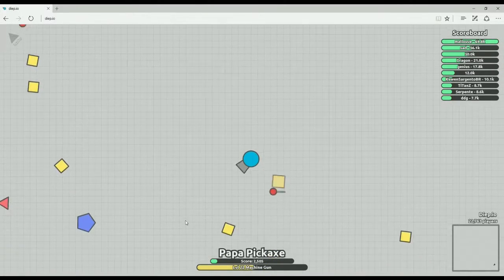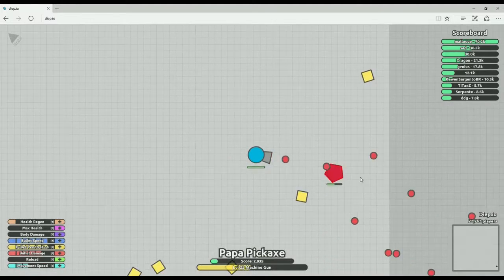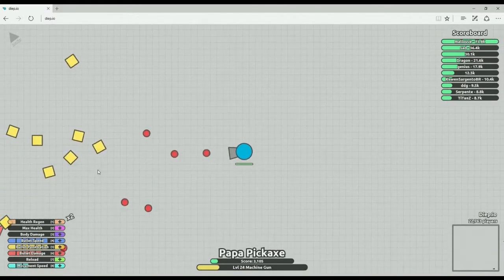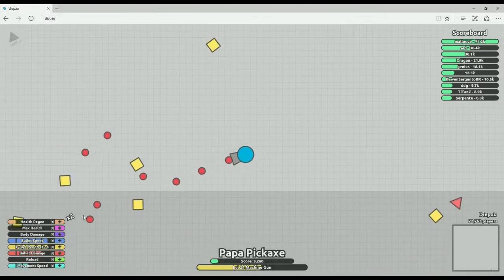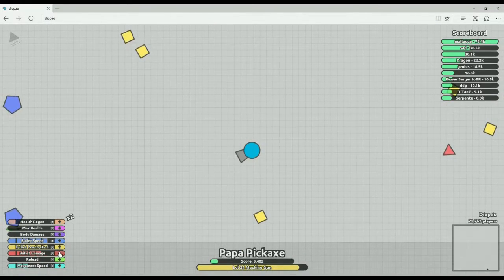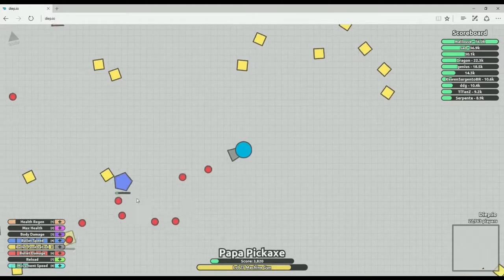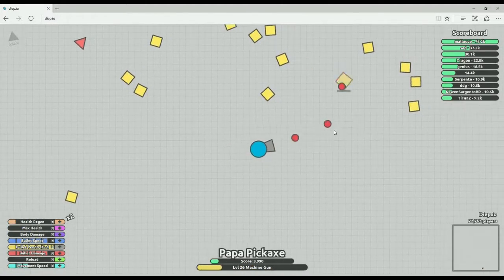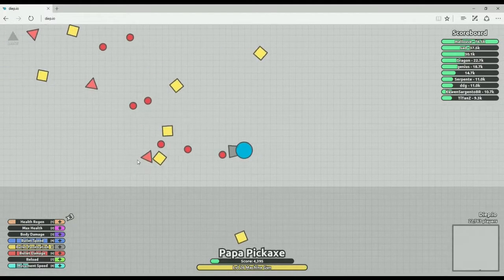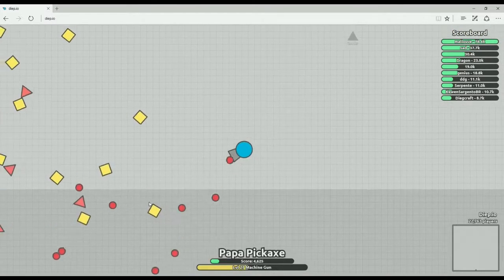Let's do speed, because bullet speed will make it harder for people to dodge you later on. Obviously penetration and bullet damage speak for themselves, but speed should speak for itself too. I'm just kind of rambling as I gather points before we actually start taking on other players. So once I hit level 30, I'll probably take on some tanks. And eventually I'll start going for reload, and that will help me shoot faster — it reduces the time between bullets that I fire. So speed makes them go faster, reload makes you shoot more often, and I'll max out those two.